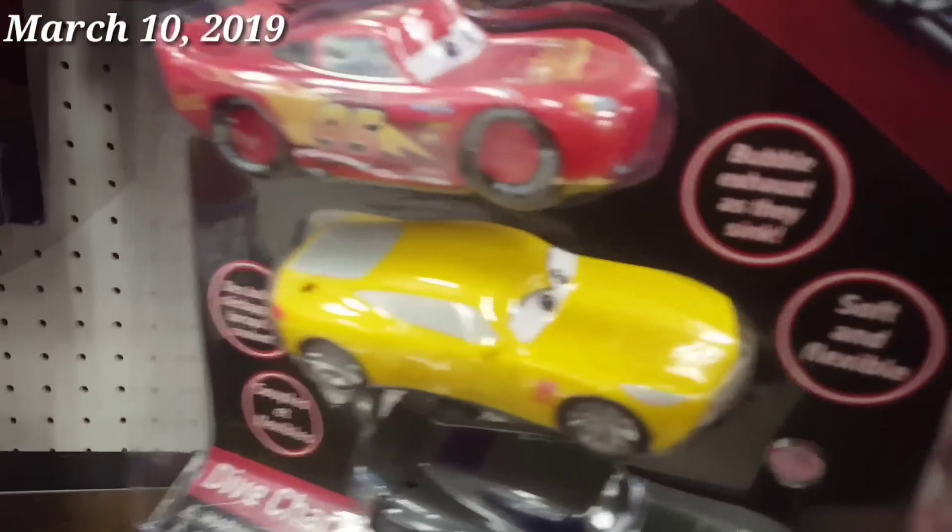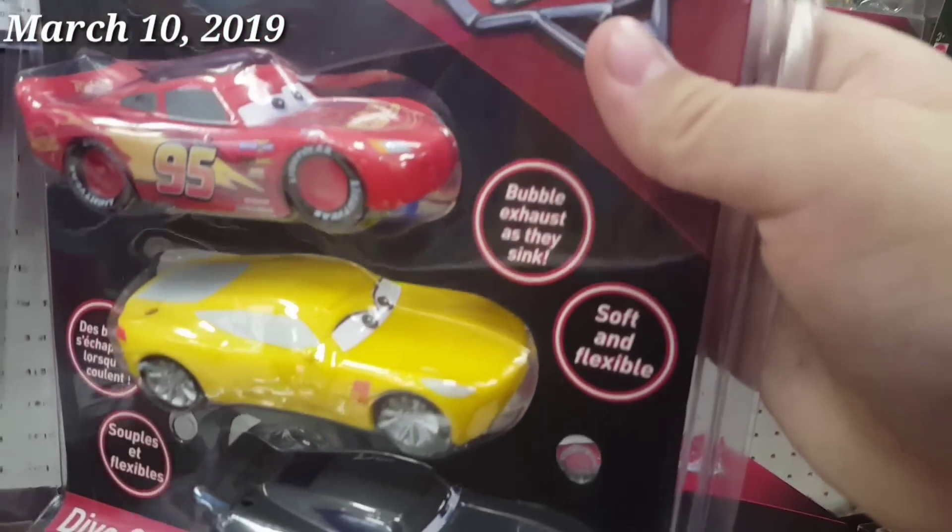However, first time I did find the Thailand variants of Van Scanline, Mac, and Roscoe in Target. And there's also this weird thing right here — not sure what this is. They're all stickers, just bubble exhaust.